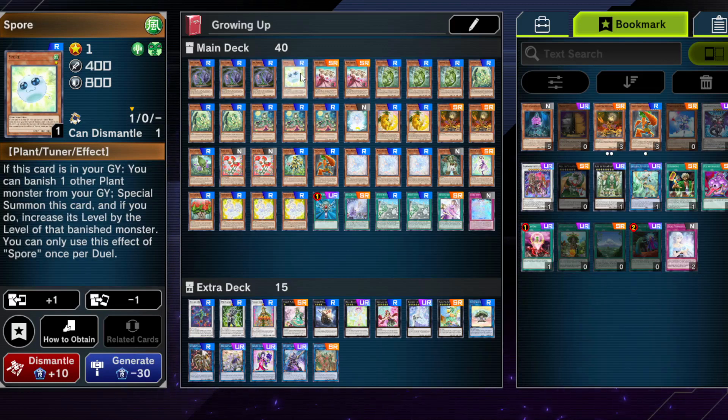One Spore — this is a level 1 monster. If you special summon it from the deck, you can get this card back from the Graveyard and go into your Synchro plays. Plant Synchros aren't plentiful — you don't have that many at your disposal because you are sometimes locked to plants, and some of the plant stuff is expensive, so you have to make do with what's available.